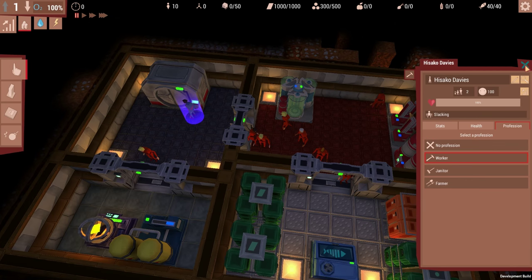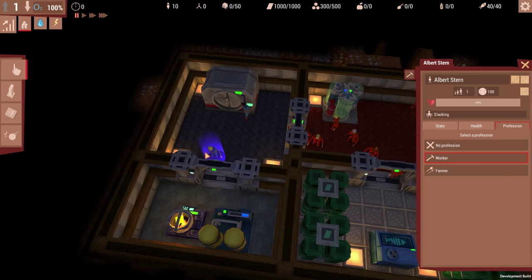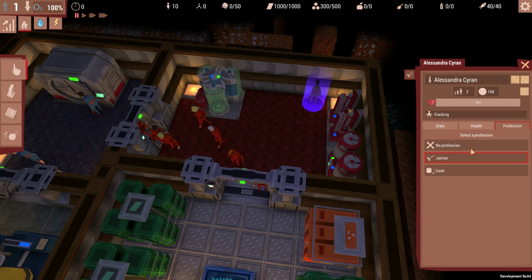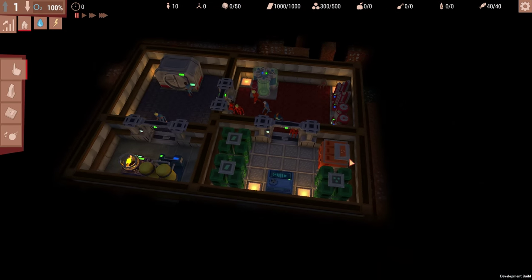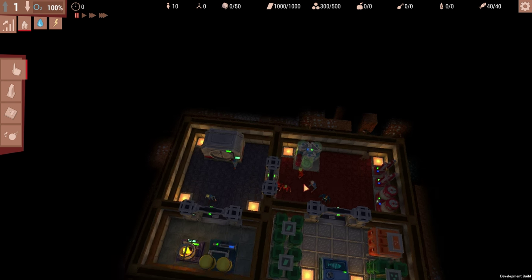So let's assign a few workers first — that's the first task. You can see when you give them jobs, their jumpsuits change. One can be our janitor, this guy will be our engineer — he's got to have somebody to fix stuff if it breaks. Alright, so three workers — that'll probably be good for right now. Our bunker is very bare bones at the moment, so we should probably start expanding it.